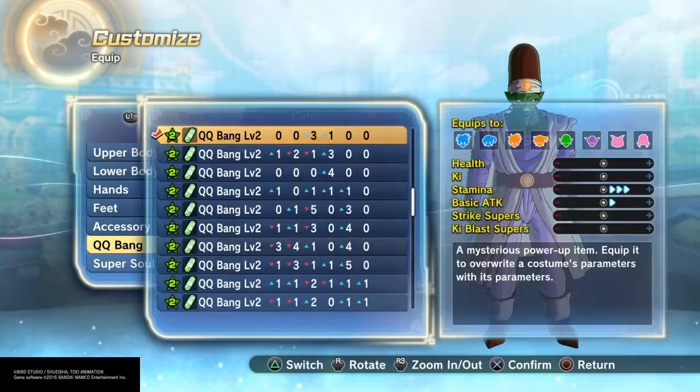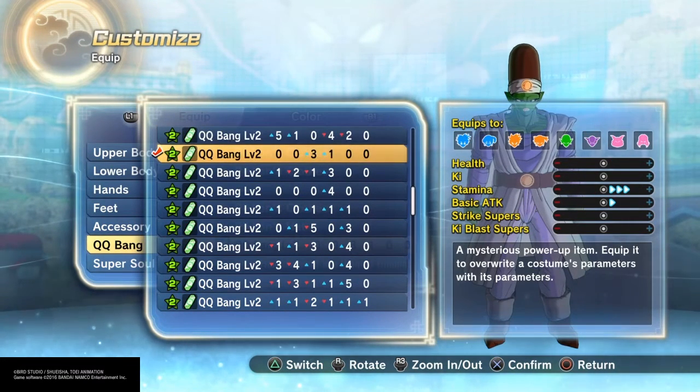Now, for the QQ Bang, I use a level 2 QQ Bang that gives me plus 3 stamina and plus 1 basic attack. I did this because I don't want any negatives in this build. The 3 arrows give about 1 and a half bars of stamina on top of the 7 bars I have already with the 84 points of stamina. So that's good — we want to be at 8 somewhere around there. And for basic attack, we get that extra boost, which helps us deal out even more damage than what we're already doing.